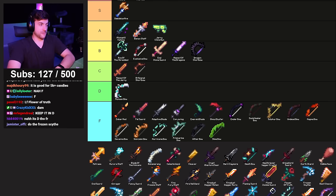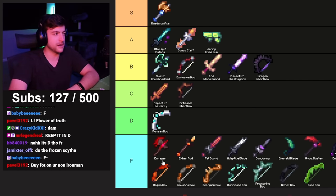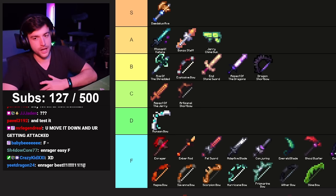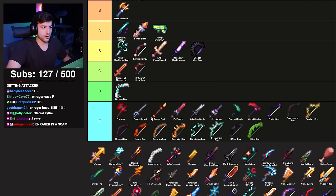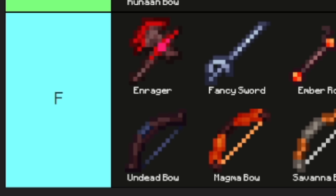Enrager — easy F. Screw this item. Every time I open the museum I'm reminded it's technically a barrier between me and hypermax and I'm never gonna have it because it's so rare. Fancy Sword — F. It's the only sword in the game that can have Sharpness and Smite at the same time and it doesn't matter.